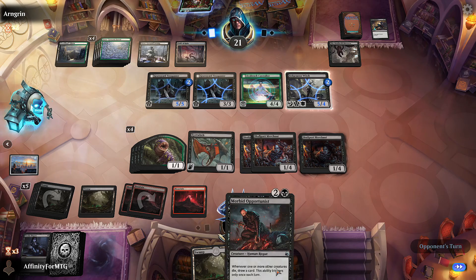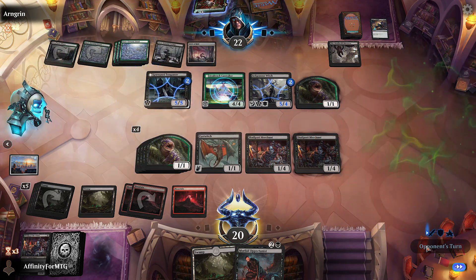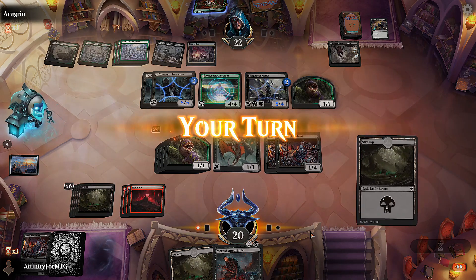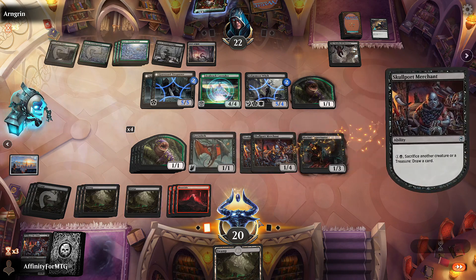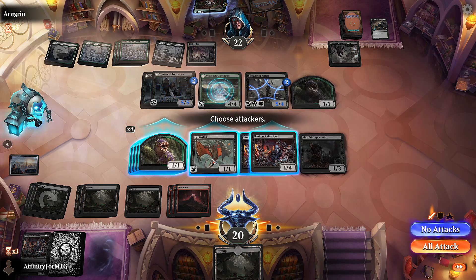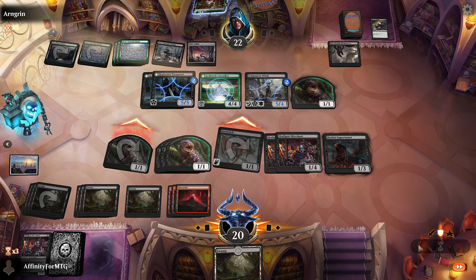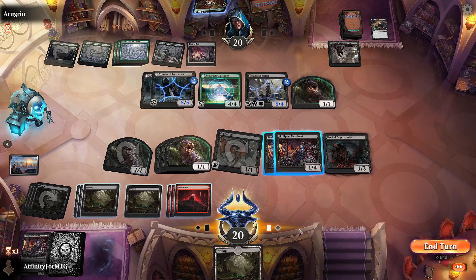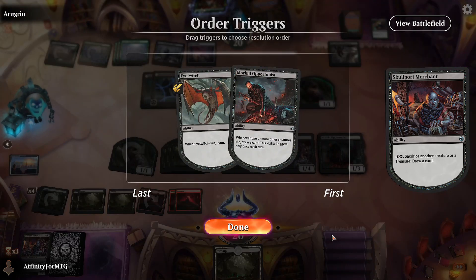I'm not going to sacrifice a pest with this merchant because I want to get this in play first. Now I'm going to go to combat - attack with one of these pests to see if they want to block and let me draw a card. They don't. I'm going to sacrifice Eye Twitch - that's going to let me draw two. Another Skullport Merchant, every one in the deck. Pass the turn. Fell Stinger would be pretty good in this deck actually.